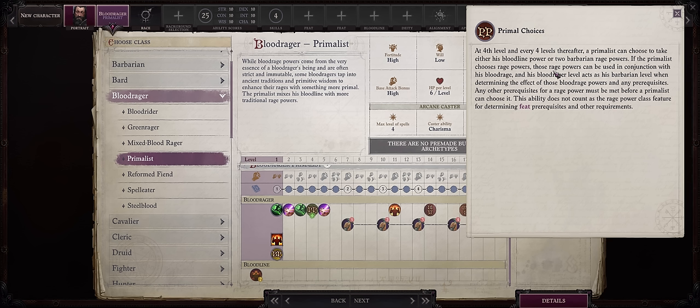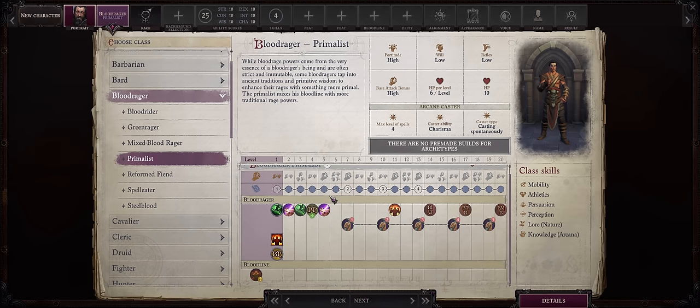The problem is I usually go with Skalds, and the Skald can share the same rage powers with the entire party including pets and summons. Meanwhile, the Blood Rager, like a Barbarian, only applies them to themselves. So the Skald is simply way more efficient. But as Primalist is probably the most unique Blood Rager archetype and the most requested, I'll be doing this build as Primalist.